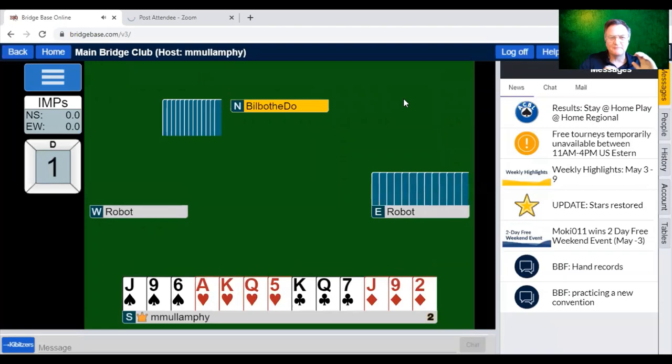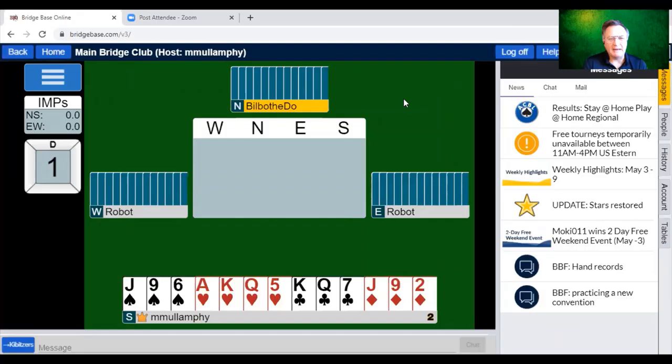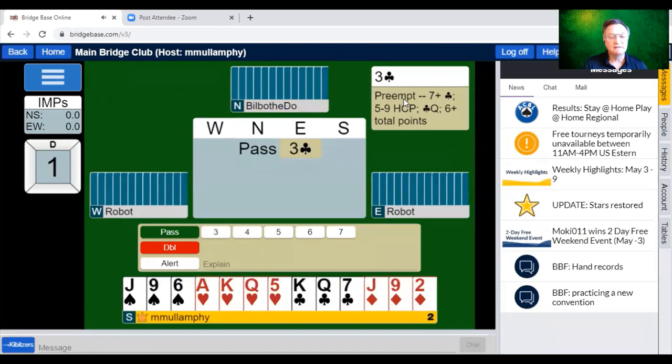Anthony is now on play and we're going to play out a basic system covering what we've covered so far in the lessons — Bergen raises, transfers, and week two bids. Anthony is playing simply on BBO so she can't see my hand, and I can't see hers. I will commentate as we go along.